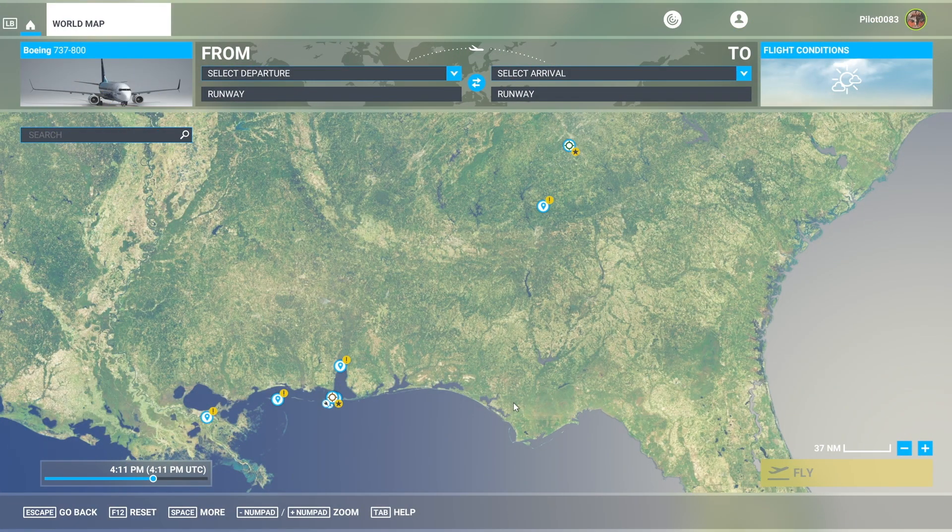What's up everybody? Pilot 83 here. A lot of y'all requested that I do a video of how to set up a flight plan in the PMDG 737 on the Xbox console. As y'all know, the SimBrief option is not available yet on the console. It's supposed to be coming in an update - I'm thinking probably when they come out with a tablet, and then we should be able to upload our SimBrief flight plans.